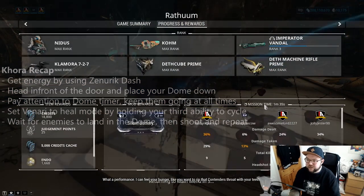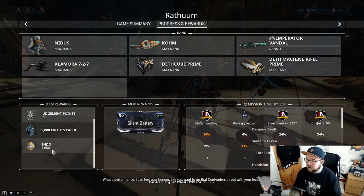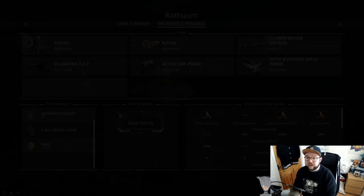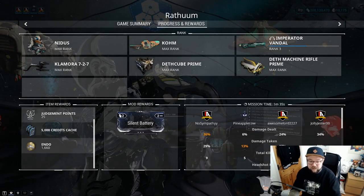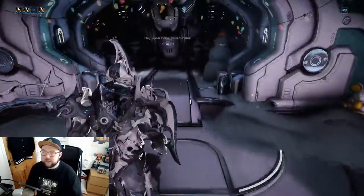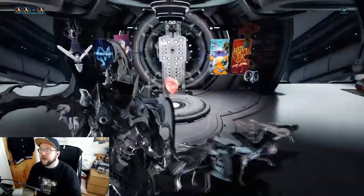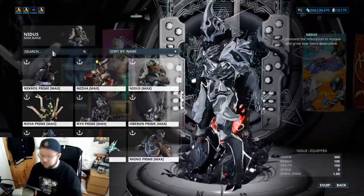Let's see how much endo we got: that run took one minute 35 seconds and we got 1,660 endo. I think the most we got was one minute 57 seconds but we got 2,200 endo — that's almost 1,000 endo every minute, which is a huge way of farming endo. So for Khora: Pilfering Strangle Dome, lots of duration, max efficiency, a little bit of range, protection, and Zenurik.